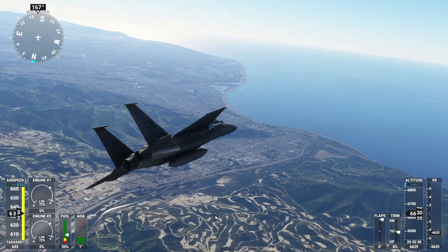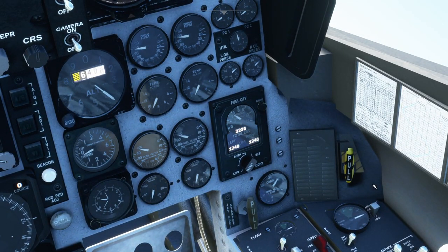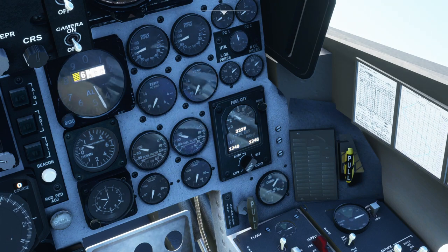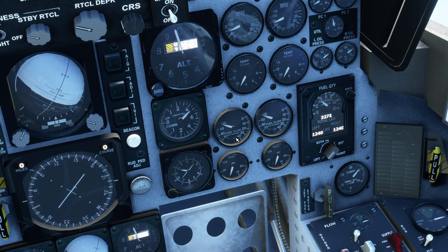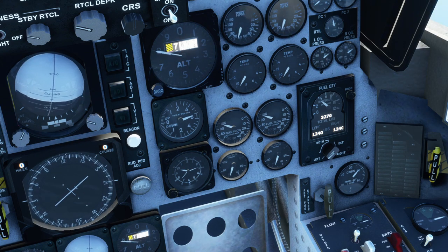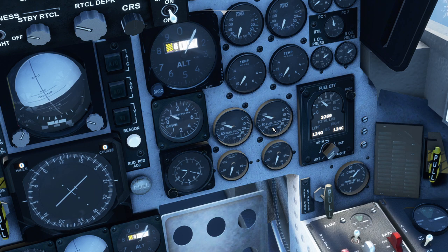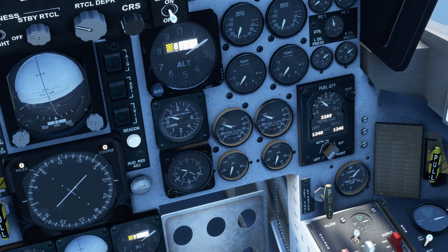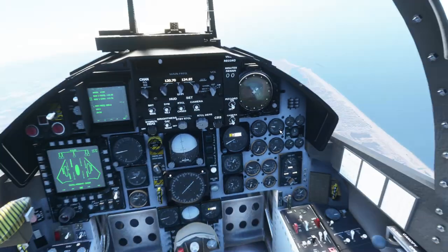It would be interesting to see which could fly faster around the world - this or the Cessna Citation Longitude, which I think is the fastest stock plane in the premium version. The F-15, if it's not going to get past Mach 1, doesn't need to run on afterburner. I wonder what the afterburner fuel consumption is like. We have a fuel flow indicator in pounds per hour, but it doesn't look like it works - it doesn't change at all. It's not functional right now.